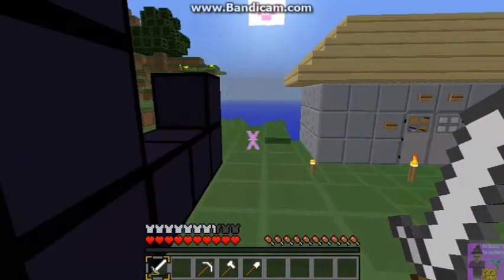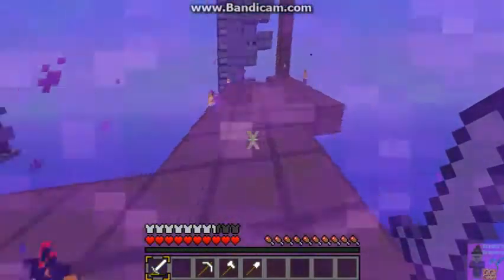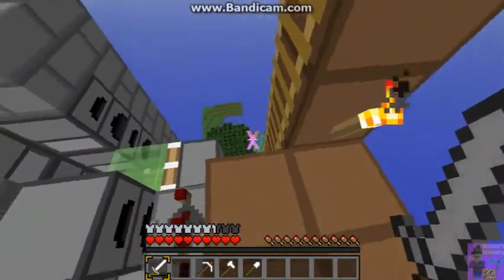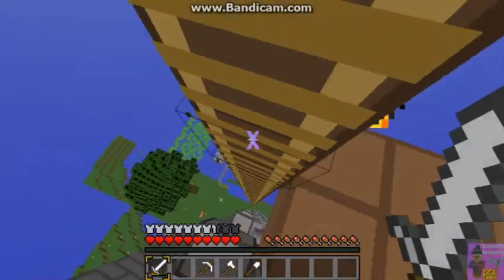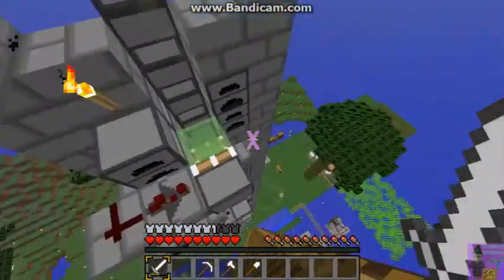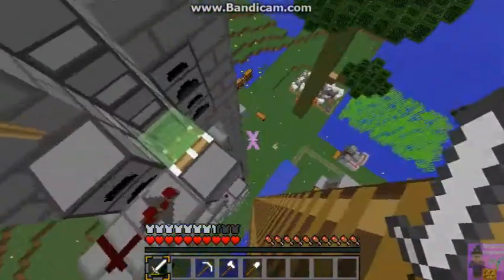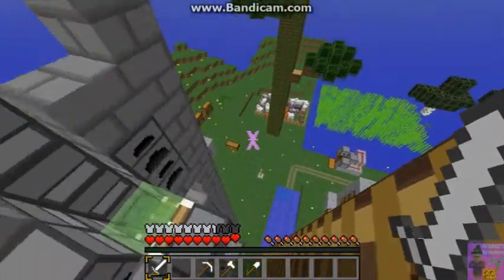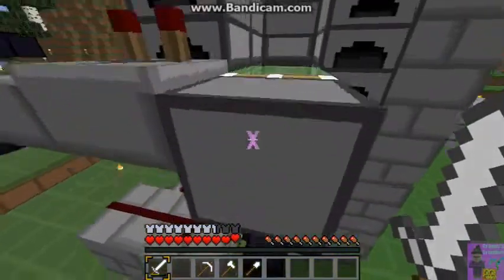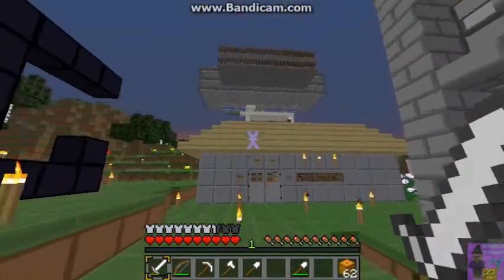I'm going to ask if that ladder system and slime elevator over there at spawn — if I could build a spiral staircase around it so that I can get up and down without breaking my neck every time I come to spawn. So we're back so I can get my stuff. I've always wanted to play on this server with these people and I hope that they will get re-inspired. I got my stuff and I'll show you some of the spawn stuff.